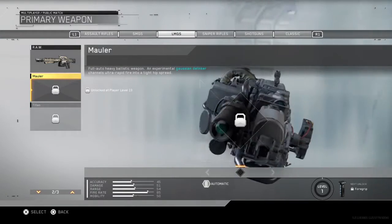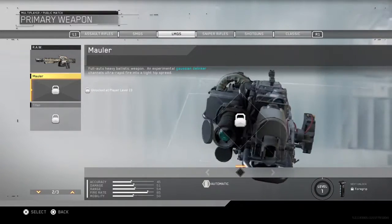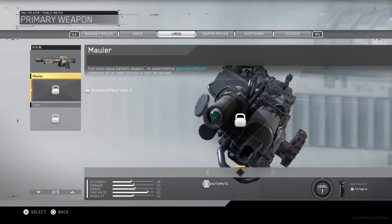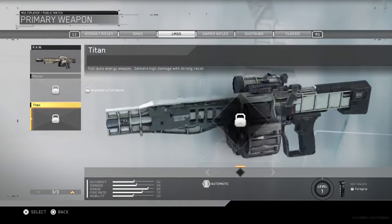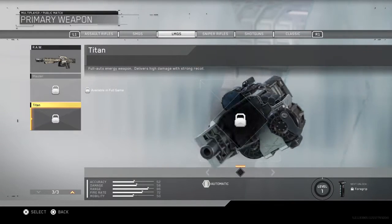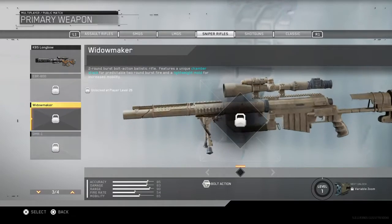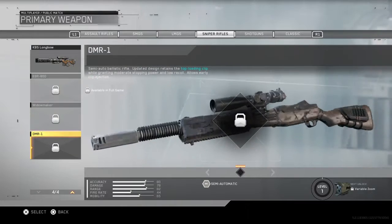I don't even know what the hell is going on here. It looks like something I get when I combine the assault rifle and some other rifle in Fallout 4 using that mod. Like, is this even a gun? Can I say that's a gun? Okay, this kind of looks like a gun. The scope looks like it's on the left-hand side, so it's a gun for lefties? The snipers don't even look that impressive. They don't look futuristic whatsoever. This is the future — where's the futuristic snipers?